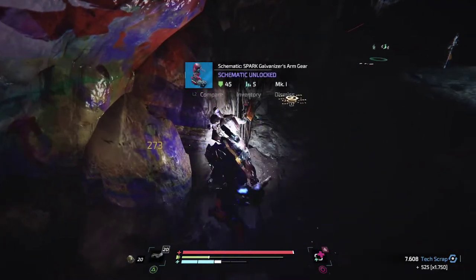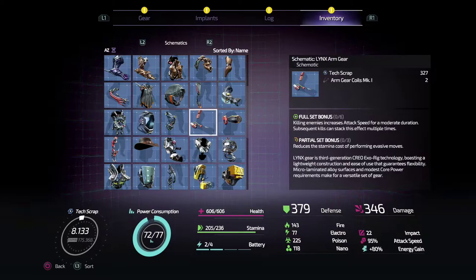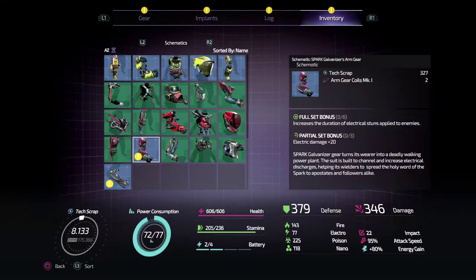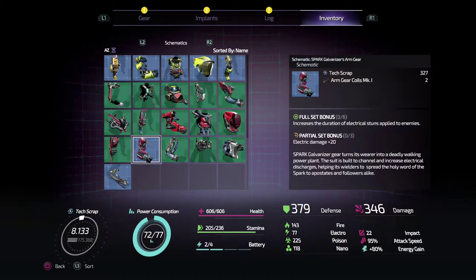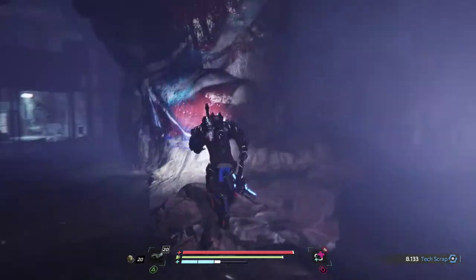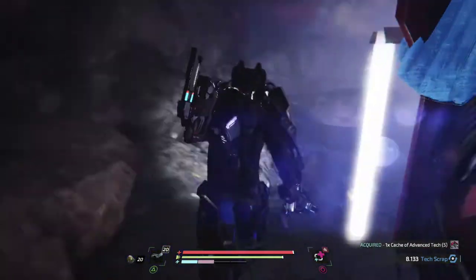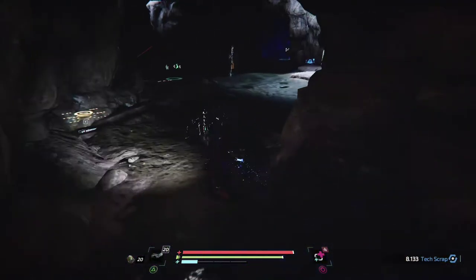A new piece of gear — Spark Galvanized arm gear. Electric damage plus 20% and increases the duration of electrical stuns applied to enemies. Nice for a stun build. 'Eliminate the thoughts of the unbelievers — but the flesh is weak. In our prisons of the flesh, we are but animals struggling and striving.'